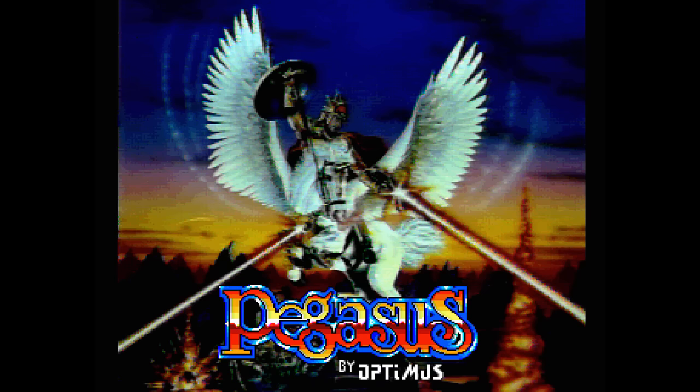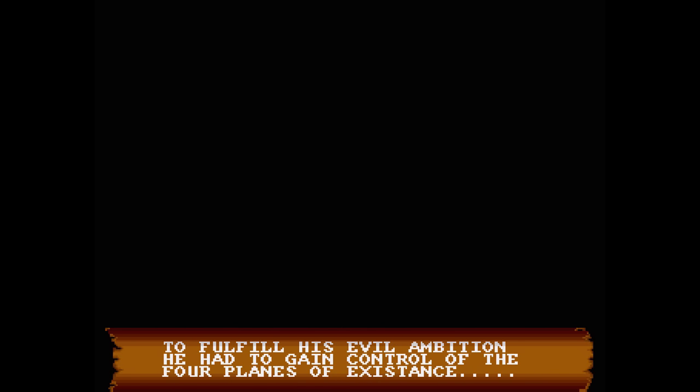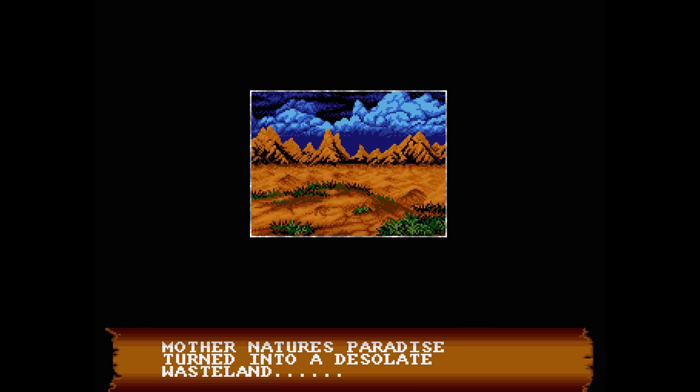The game begins with great digitized screenshots in HAM mode and also a story. Phaeton, lord of evil, sought to gain ultimate power over countless men. To fulfill his evil ambition he had to gain control of four planes of existence. Mother Nature's paradise turned into a desolate wasteland.